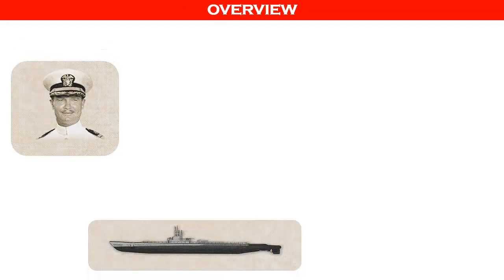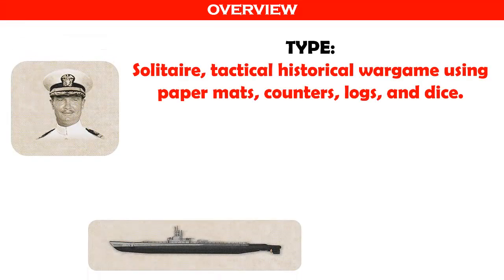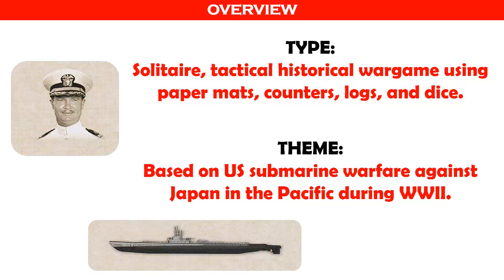Now that you've seen a brief introduction to the game, let's get into the game itself. This is a solitaire tactical historical war game that uses paper mats, counters, logs, and dice. Thematically, the game is based on U.S. submarine warfare against Japan and the Pacific during World War II.